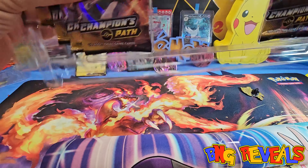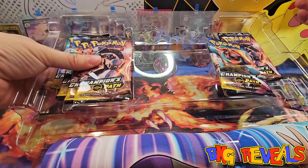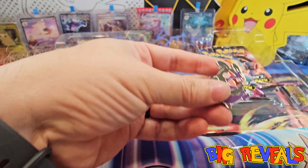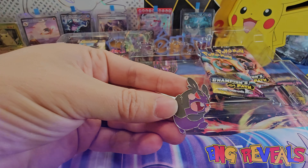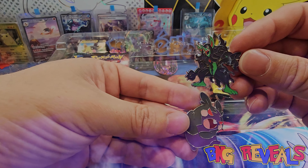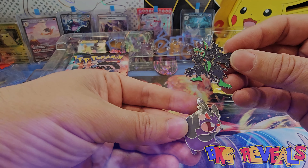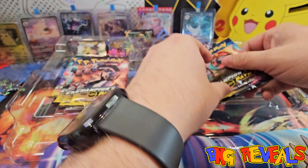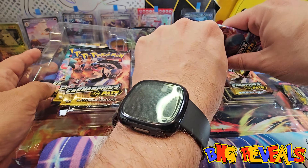This is a huge box - hence the reason it barely fits in our camera. When you're opening this, make sure you have enough space. We have the Morpeco pin - this is the version of Morpeco that we like because he is hangry - and then the Grimmsnarl pin, which is another cool one. Grimmsnarl also has a really cool Gigantamax form.